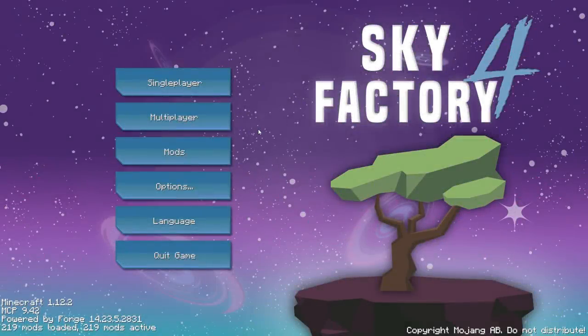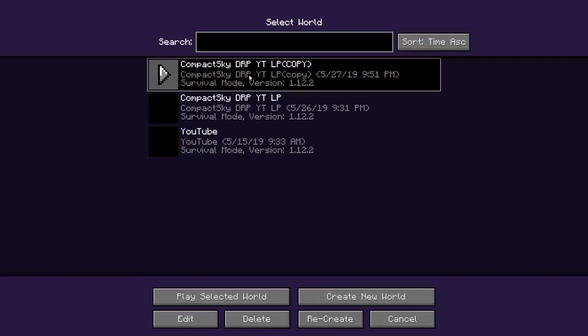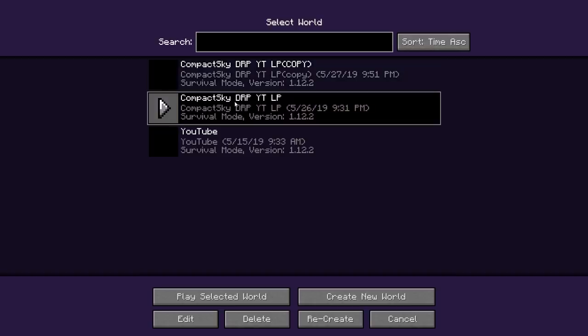Hello and welcome back guys, this is episode 14 of my Compact Sky and let's play series on Sky Factory 4. I've run into a bit of a problem - I made a copy of my world to test this and I got it to work, thank god for that. I'm going to load up this world; I just wanted to show you that I actually did a copy and obviously I haven't cheated or anything. We're going to do this together - I've run into a problem, I'll explain more, just let it load up.